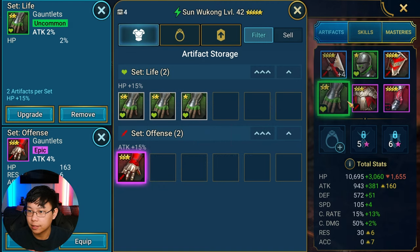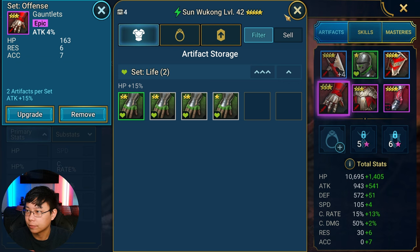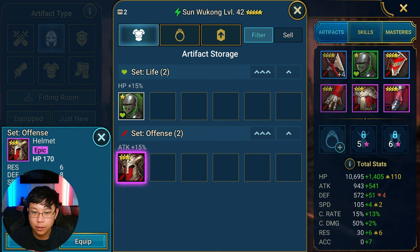Instead of spending the silver, I know there are challenges coming up that require you to upgrade attack percent gloves, so I'm going to keep this. Normally I'd just destroy it to avoid spending silver, because it's a bit ridiculous that you have to pay silver just to unequip gear. But we're going to keep it for the upcoming challenge.